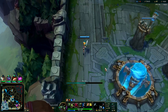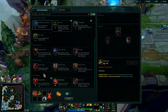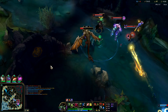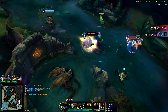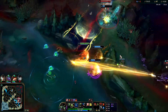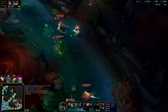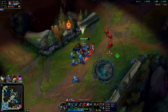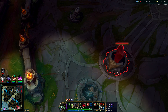I noticed Graves' red buff was gone so I'll reset and get my Cinderhulk. Going for red smite — I have nimbus cloak so I don't need blue smite's slow. Even if they get dragon, not a huge deal. I needed to spend my gold since Graves had an item lead on me. We stopped the dragon — they still got it, but that's fantastic. W to get to that fight, finally got someone half health.